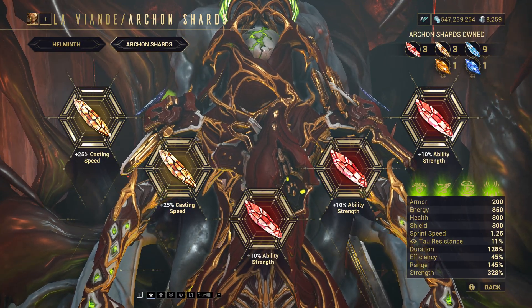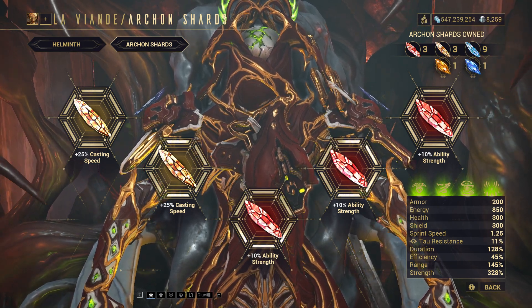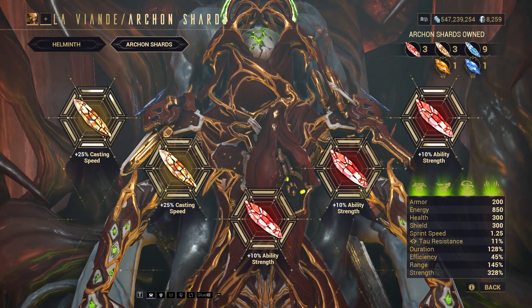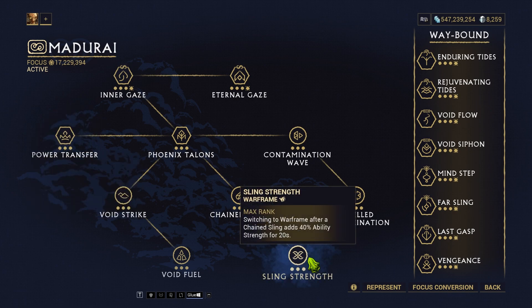For Arcane Shards, I recommend using at least 2 Ambers to boost casting speed, since Wisp animations can be a bit slow. Alternatively, you can opt for Crimson Arcane Shards to increase ability strength. As an operator, I highly recommend using the Madurai School to further enhance Wisp Prime's casting speed using Power Transfer, and benefiting from its 40% ability strength buff with Sling Strength.